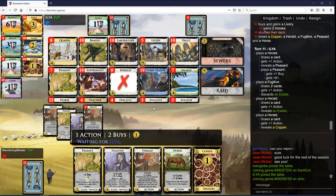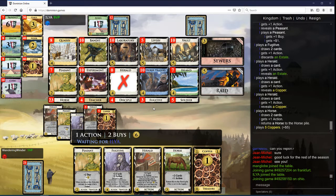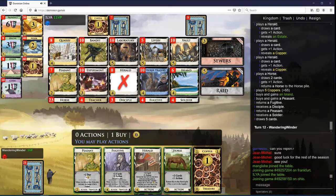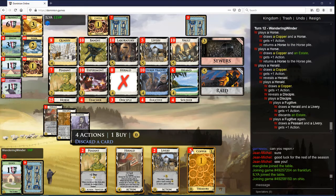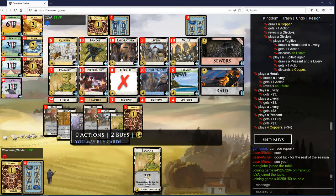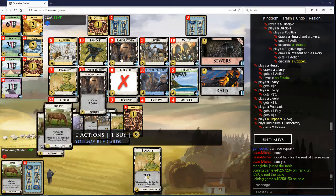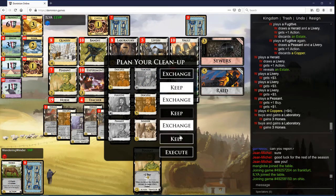I'm going to be a little bit careful not to build too big. And you took a Teacher — interesting. Island Peasant. Start with Horse here. It's got to be Fugitive. Take a lab. Another Lab. I want to have better hits. Terminal Space is an issue.